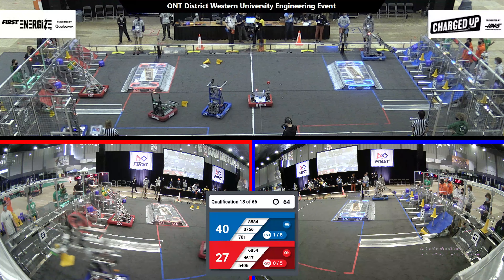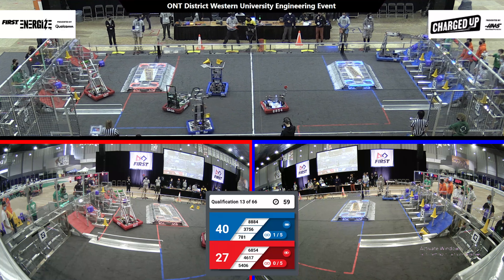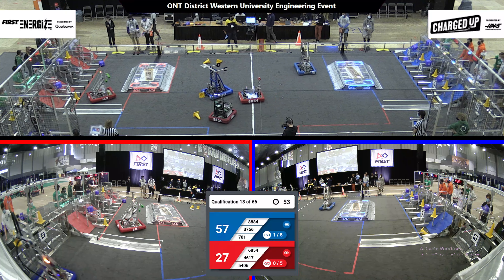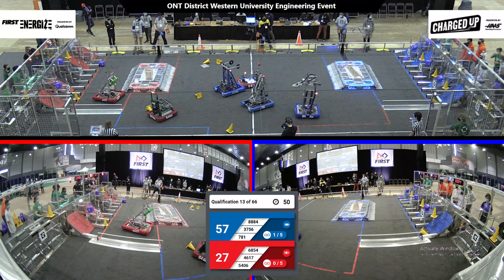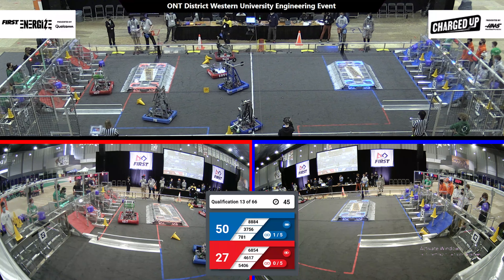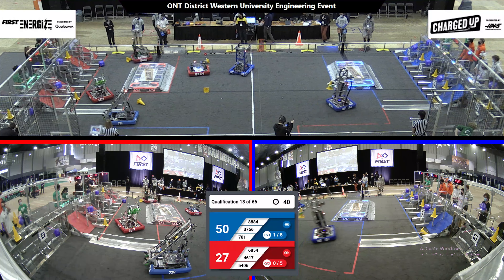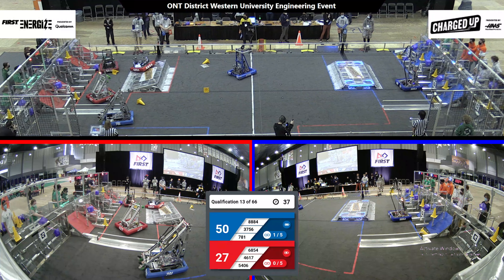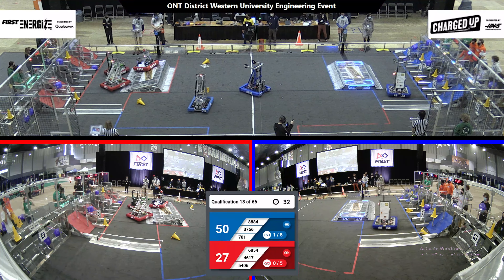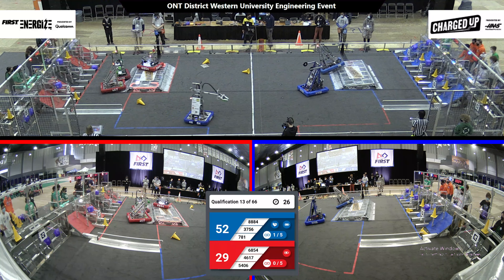Team 4617 are up, trying to score that cone in the upper level of their grid, just narrowly missing, but it scores in the lower level. Team 781 putting up three cubes in their grid. Team 8884 is trying to go score another link in their grid — let's see if they get two links. They just narrowly missed, scoring in the lower level of their grid, scoring two points for their alliance. And that kicks off the last 30 seconds of our match.